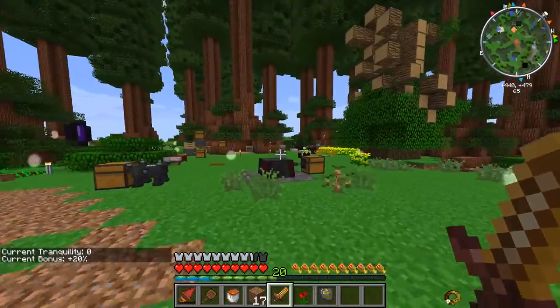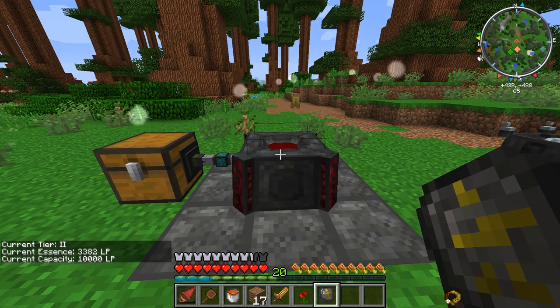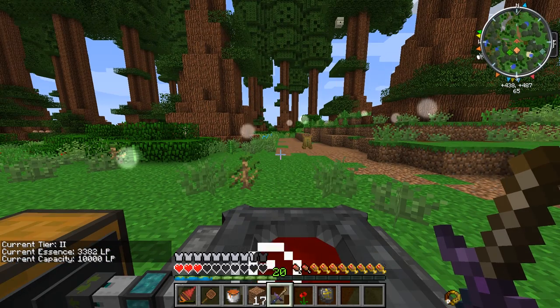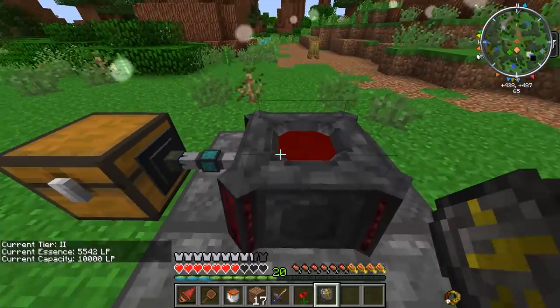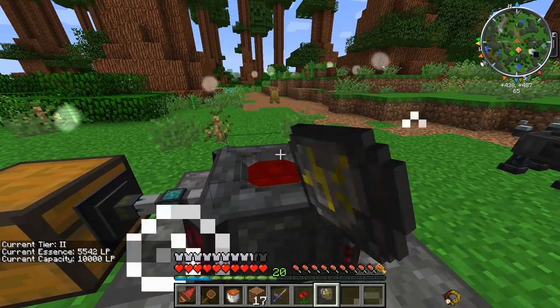Now if we go near our blood altar, we've got about 3300 LP in our altar. We hold right click and release kind of like a bow — it drained a bunch of our health, but we've got a whole lot of LP in our altar now. We can also upgrade the bonus of the incense altar.